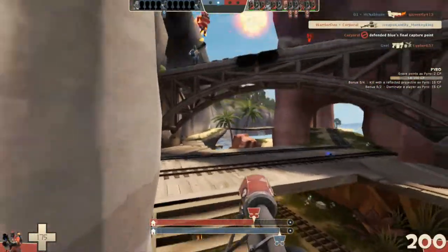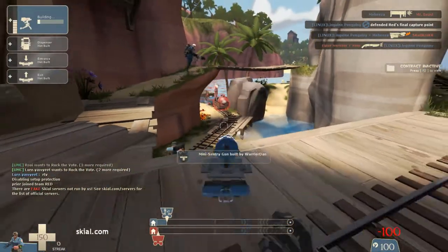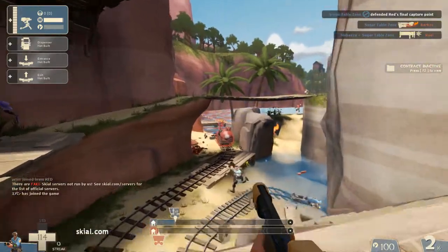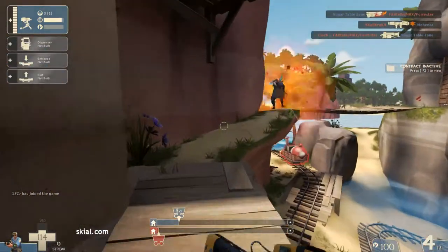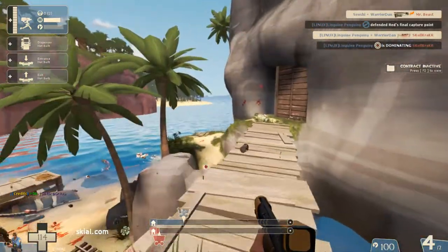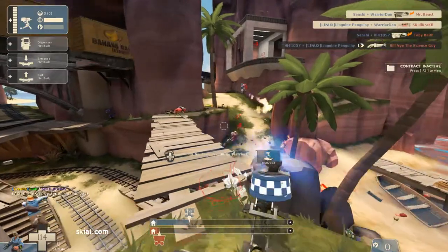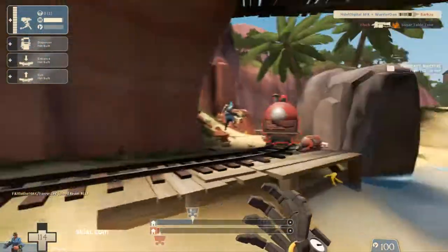No matter what character you're playing, there are specific map areas ideal for them. After playing a few rounds on all the new maps, Banana Bay is probably my favorite among them all, mainly because of how compatible it is with all the different characters — something that's more easily said than done. It seems the community mapmakers have once again done a better job at mapmaking than the Valve staff themselves have. Credit to the Valve TF2 team for putting this update together, and a lot of credit to the incredibly talented mapmakers responsible for creating this map and the other community maps in this new update.